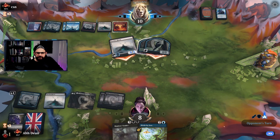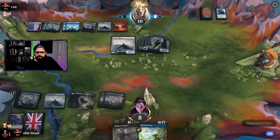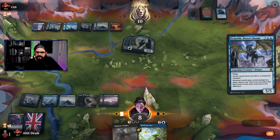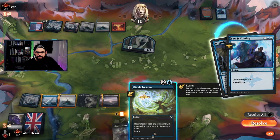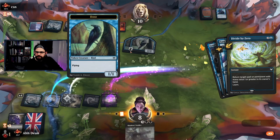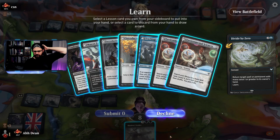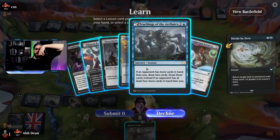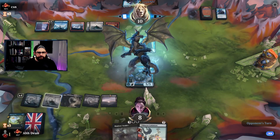Lay this down. Saw It Coming — return target spell back to their hand. Learn. So let's bounce that back and learn. What do I go for? Mascot Exhibition I guess. Not the end of the world, but opponent is going to have a fair whack at it.